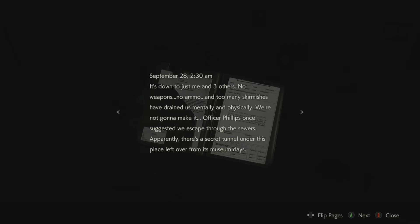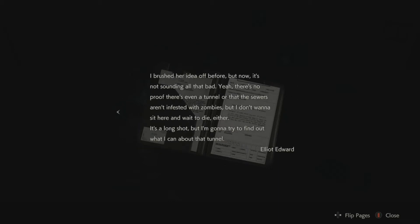Operations Report, September 28th, 2:30 a.m. - it's down to just me and three others. No weapons, no ammo, and too many scrimmages have drained us mentally and physically. We're not going to make it. Officer Phillips once suggested we escape through the sewers - apparently there's a secret tunnel under the place left over from its museum days. There's no proof there's even a tunnel or that the sewers aren't infested with zombies, but I don't want to sit here and wait to die either. Ed Elliot. Edward - poor Elliot, man got ripped in half.